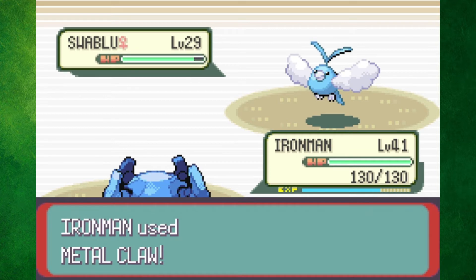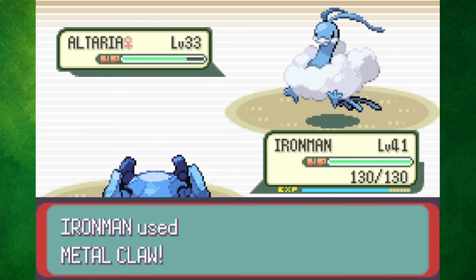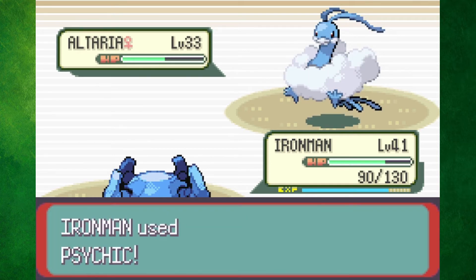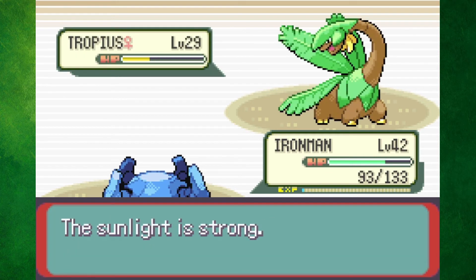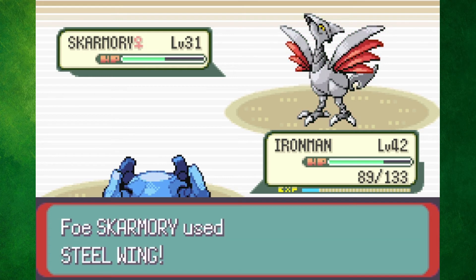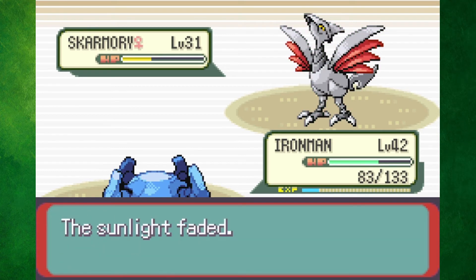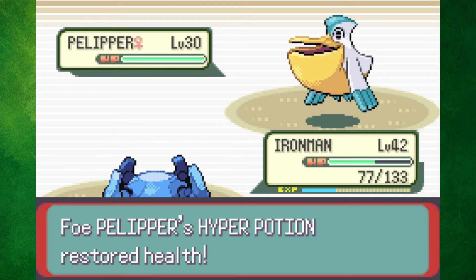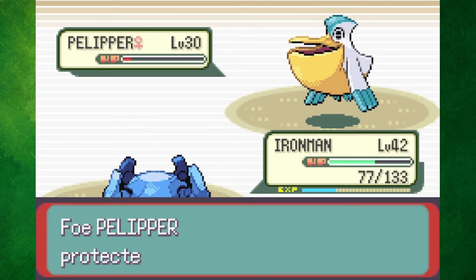Winona was probably more annoying than actually tough to battle. Swablu died to a Metal Claw, but Altaria hung on from a Metal Claw and a Psychic, so Winona used a Hyper Potion. She also got off a powerful Earthquake before going down to a few more hits. Tropius went down pretty easily, so Skarmory was up next. I couldn't hit Skarmory that hard, but she couldn't hit me back any harder, so I just whittled her down until Skarmory died. Last out was Pelipper, who went for Protect and then Super Sonic. I didn't have bad Confusion luck, so Pelipper finally went down after a little while.